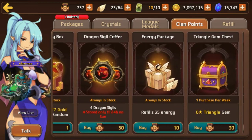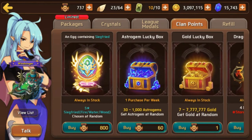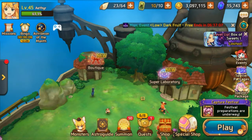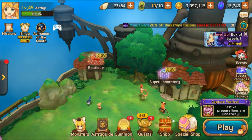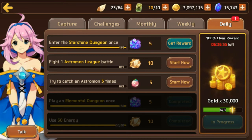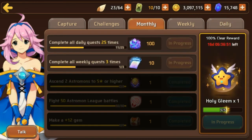For the red, green, and blue gleams: do your PvP — 50 matches, 150 points. That's all you need; it should take you about 15 minutes every day. For the holy gleam, you can get one by doing your dailies and weeklies. I'm at 11 out of 25, so I've got a couple more weeks to go and I'll have another holy gleam.